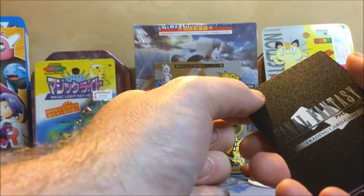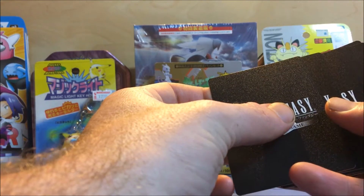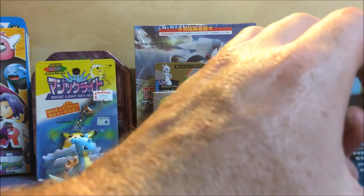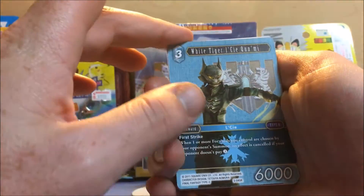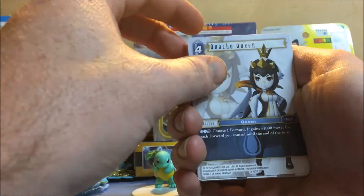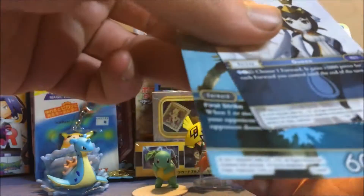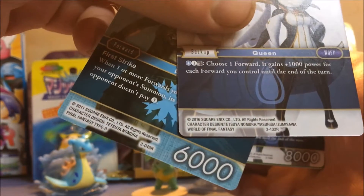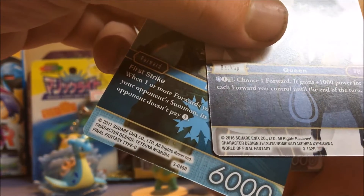So we have the Final Fantasy card game. Everything does three. I don't know how to tell whether these are rare or not. So we got a White Tiger, Seal Queen Mamiya, Kuluchy Queen. I love that they come with info at the bottom — like the game they're from. One says World of Final Fantasy and the other one says Final Fantasy Type Zero. That's pretty cool.